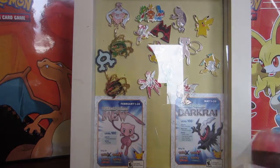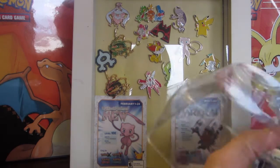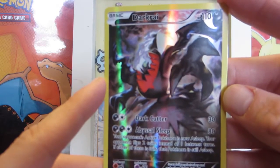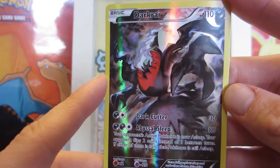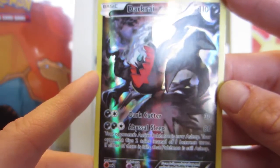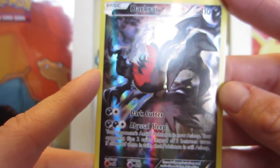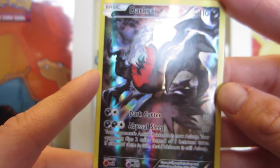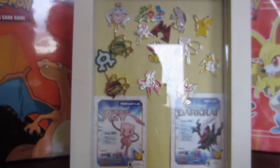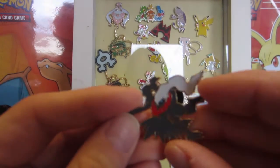So here we have our Darkrai card - I'm gonna pop it out here. There is that beauty. I was actually taking a read of this and the Abyssal Sleep is really cool - your opponent's active Pokemon is now asleep. Your opponent flips two coins instead of one between turns, and if either of them is tails that Pokemon will stay asleep. So that's pretty crazy.